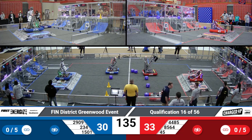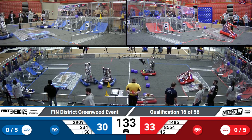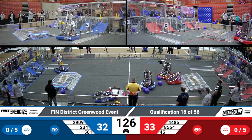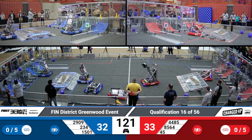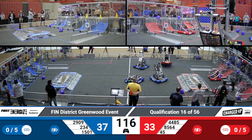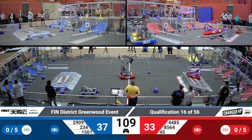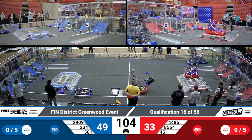45 on the Red Alliance at 234. Are the Blue Lions able to dock and engage as drivers take control? Two cubes up on the top node for Red. One cone, one cube up on the top for Blue. Cyber Blue able to place another cone up top, their alliance partner Team Thrust shooting over — a cube waiting for an alliance partner to place. 37 to 33 in favor of the Blue Alliance.